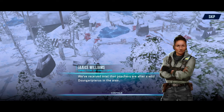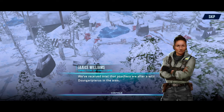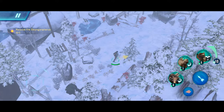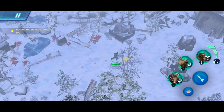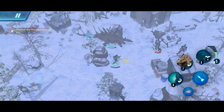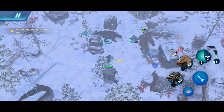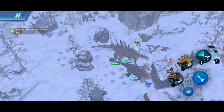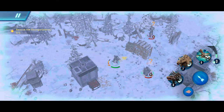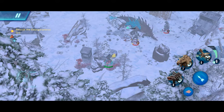Here we are at the last mission of Chapter 6. We've received intel that poachers are after wild Zyngryptors in the area. I hope they haven't heard her. Did I do the correct mission? I thought we have to subdue the wild Dino — I guess it would be hard to animate a flying Dino to attack. Let me show you what the Zyngryptors can do.